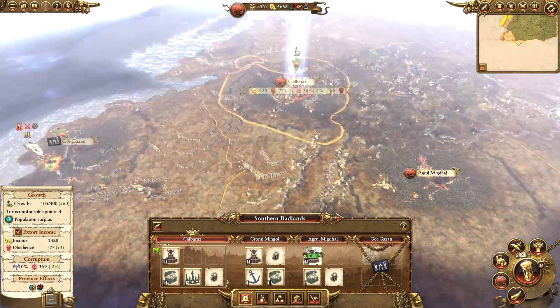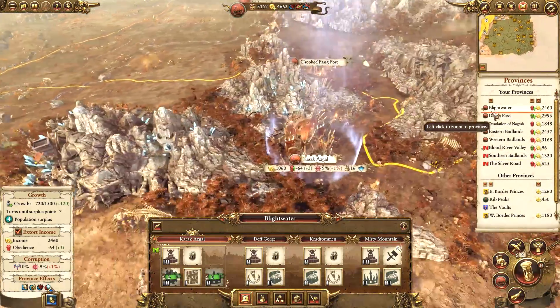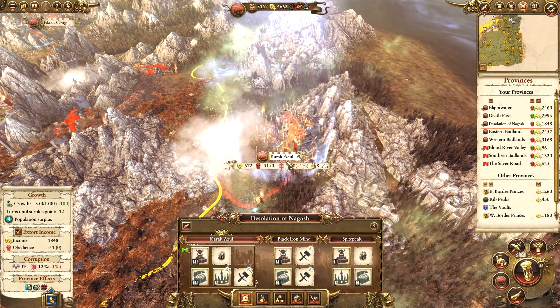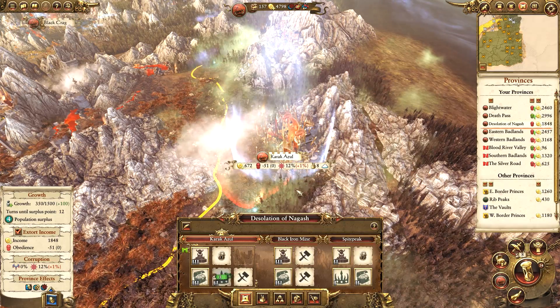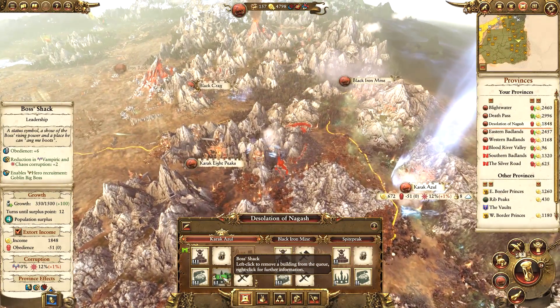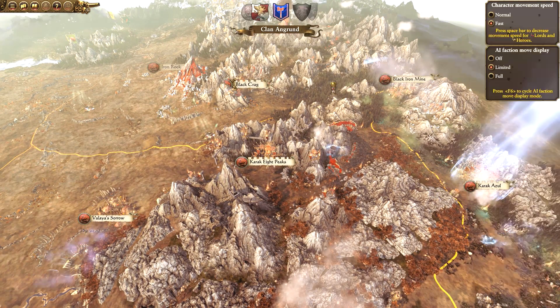That has used up the majority of my cash. Let me go into the provinces tab - this is the easiest way to see what there is to build. For the Desolation of Nagash I might actually upgrade this to a Boss's Shack so that we get plus two obedience there, and it also helps cancel out the vampiric and chaos corruption. So we'll end the turn.